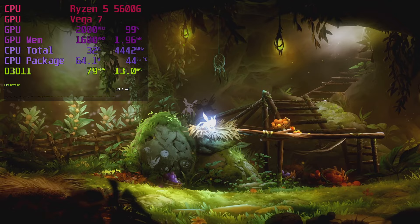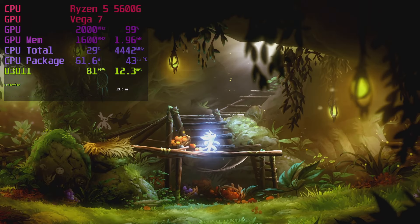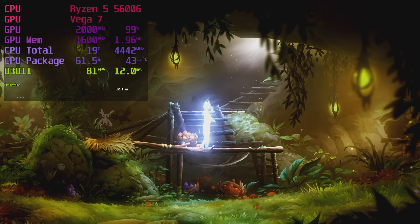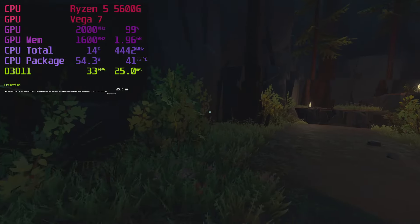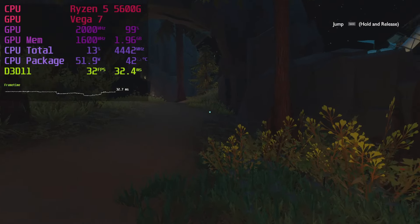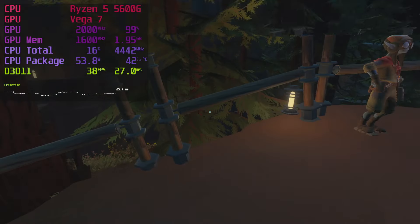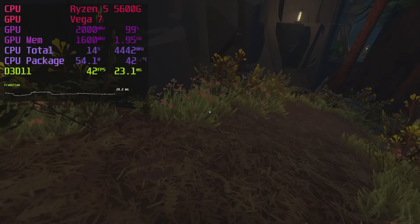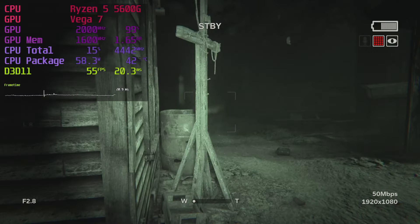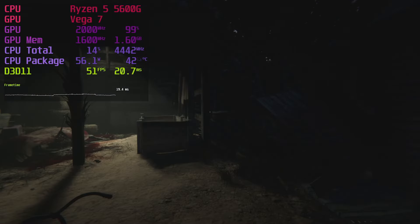Ori and the Will of the Wisps doesn't pose too much of a challenge for the 5600G. Default medium settings result in an excellent framerate over 70fps — the game looks beautiful and the frame rate is perfectly smooth. 1080p might be possible in Outer Wilds, but the campfire area at the start made me drop it to 900p, which may have been unnecessary as the frame rate seems better in other parts. Outlast 2 runs well enough with medium-high settings — generally between 45 and 60fps, so perfectly playable.